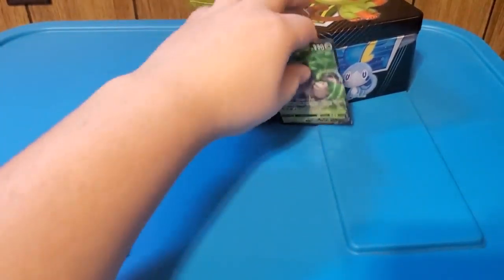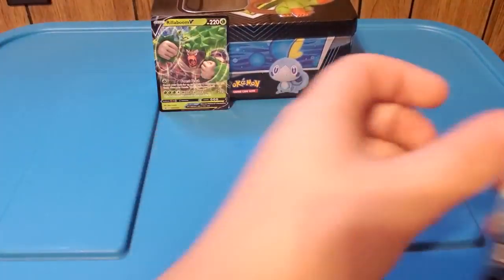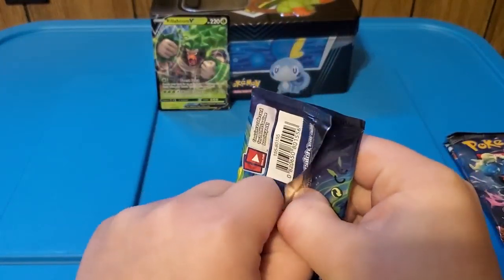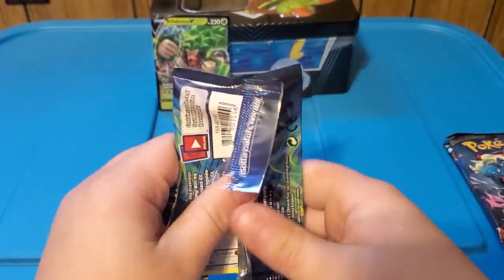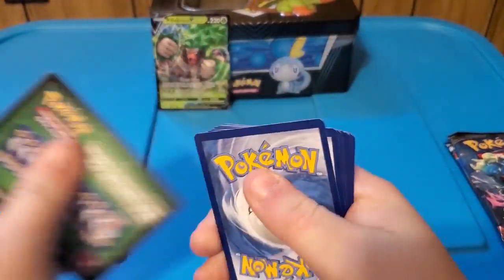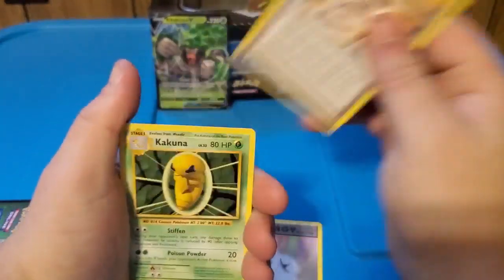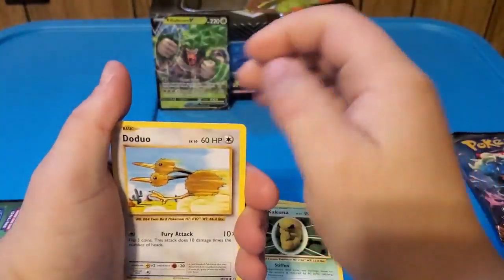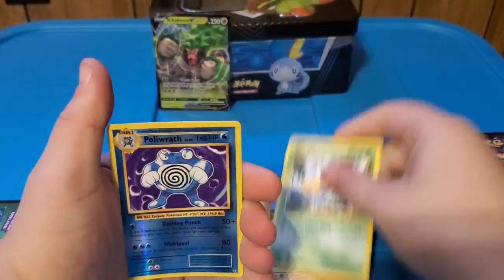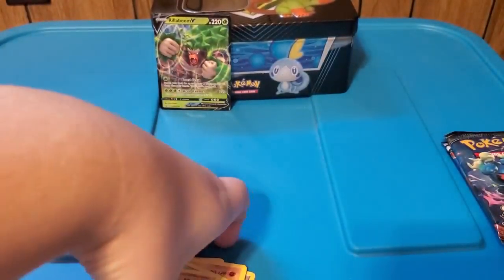We're starting out with Evolutions from X and Y. Let's zoom in over here - one, two, three. X and Y: double colorless energy, Charizard Spirit Link, Kakuna, Pikachu, Staryu, Onix, Weedle, Poliwrath, and then Dodrio. So nothing too exciting out of that one except for the reverse holo Poliwrath.